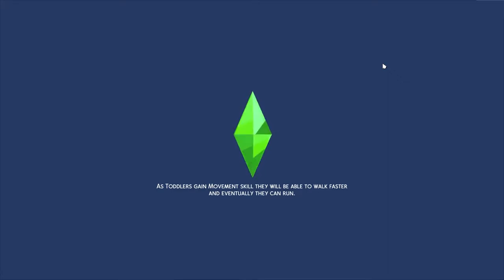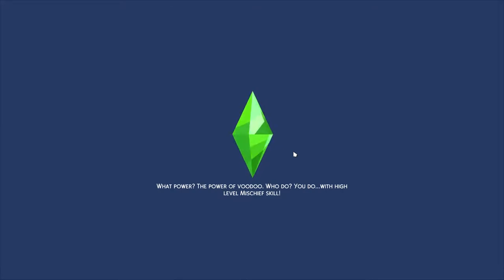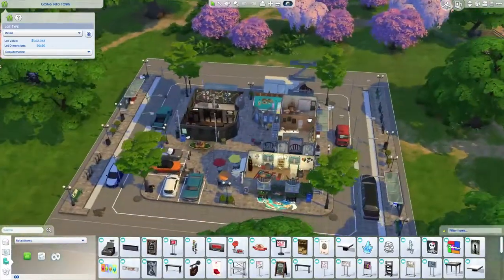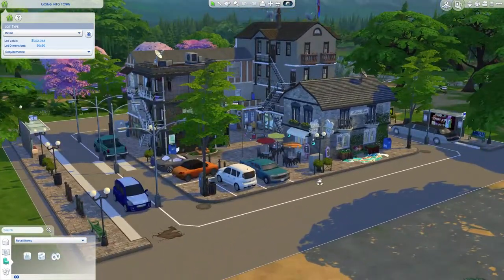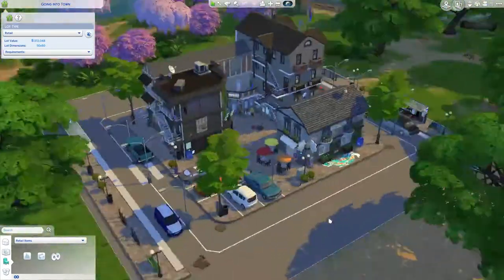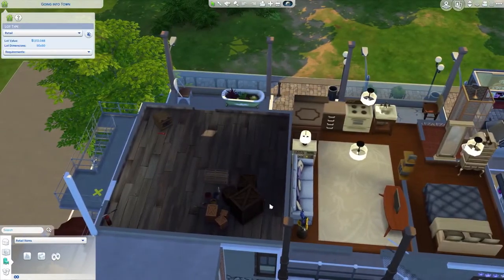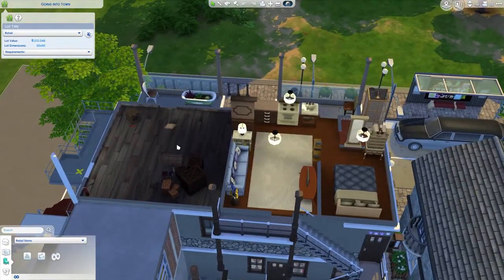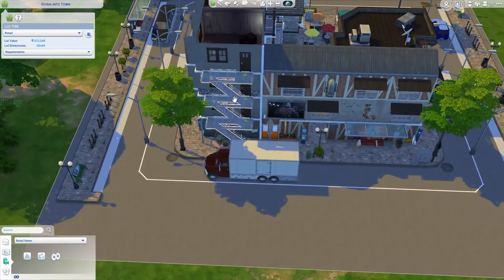I'm not going to go through every single build, especially the living lots, because you've seen most of these on my YouTube channel before. These are from around 2017 and up. Here we have a retail lot going into town, and we have a massive lot here with a whole lot to do — an apartment, and this weird structure from when we got the debug menu item.